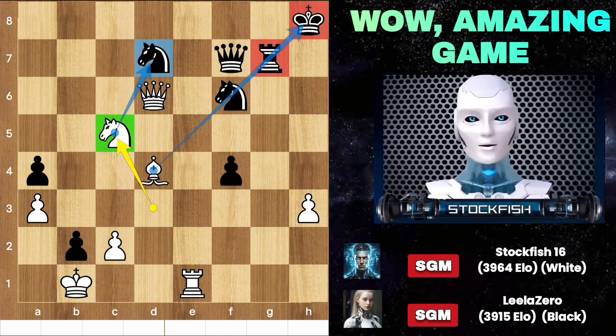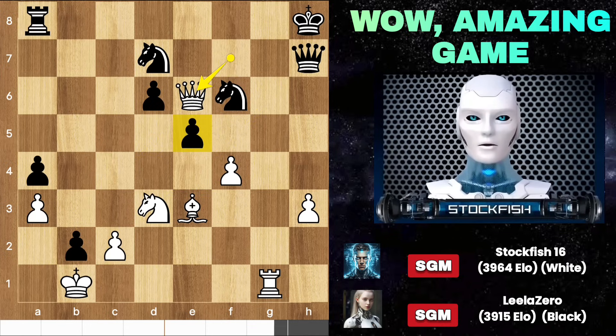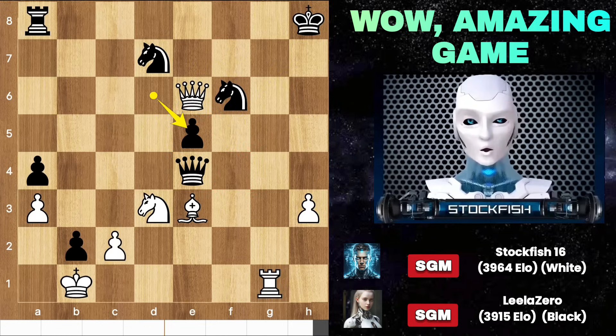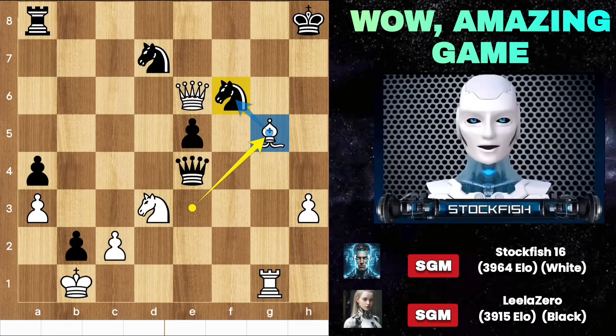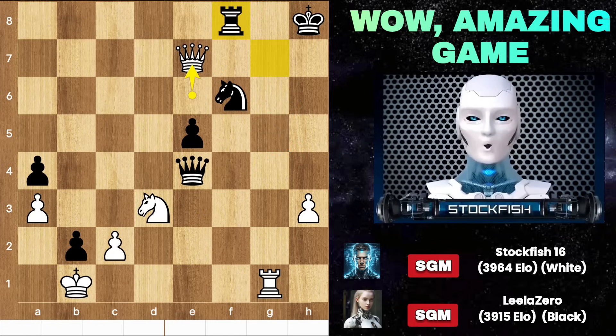Back to the position — Leela offers me a queen exchange. I said no. If you can reject me, then I can too! F takes f5 is a threat and you still can't capture the f-pawn yourself. Queen e4, take — and if you take the pawn, bishop g5 will come, attacking the knight. So rook f8 protects it. We will capture the knight anyway because of the dangerous queen e7 move, threatening the rook and threatening checkmate in one move.